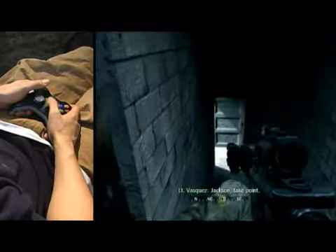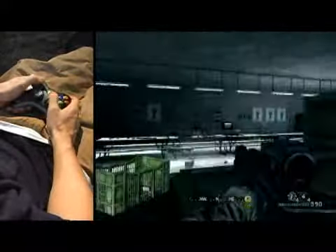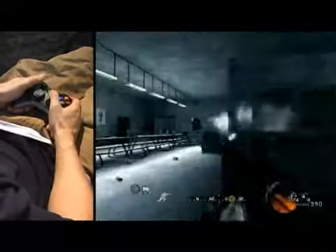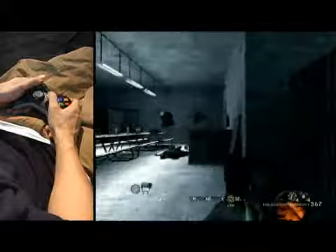They're going to want me to take point up here, going to make sure we're reloaded. Anytime you come into a room, you want to hit your L trigger button to bring up the automatic targeting. You almost want to alternate L trigger and R trigger. You definitely want to make sure you're always reloading.